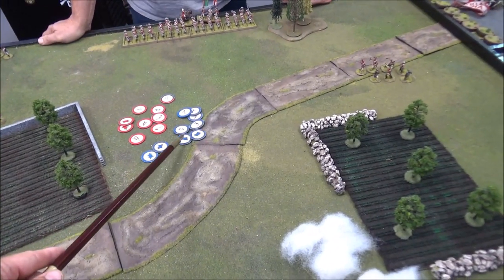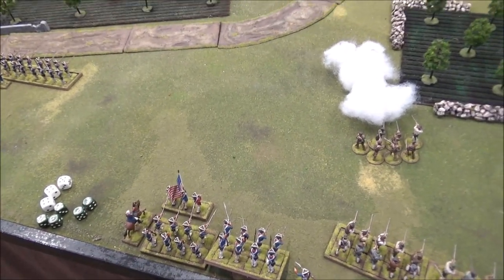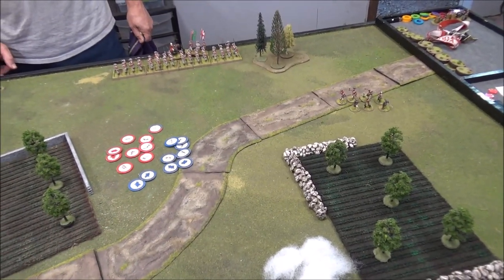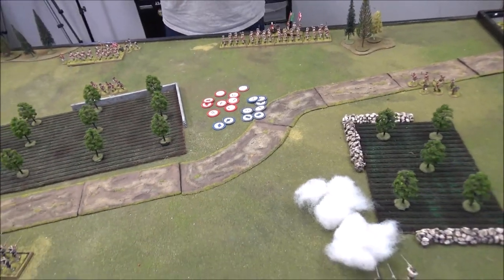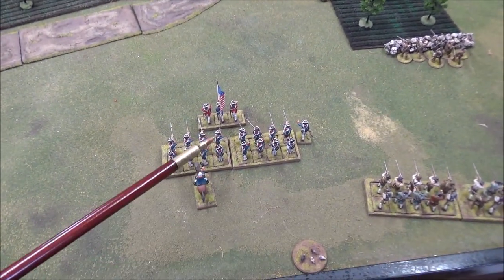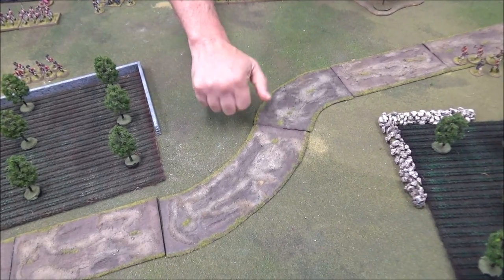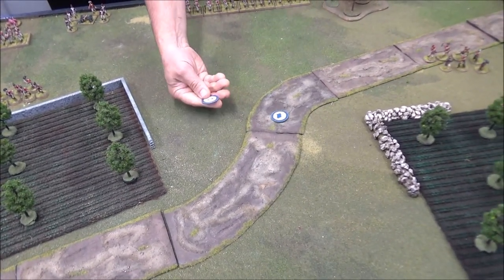Now we're in turn four — if anyone gets four flags now, it could be a dragoon. A blue flag starts, then blue five — that's my cannon. I'm whining about not being able to fire it; I need to get those boys out of the way first, as they're just a millimeter too close. I'll just move the cannon then.